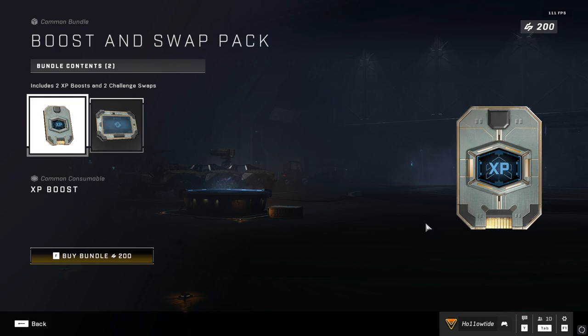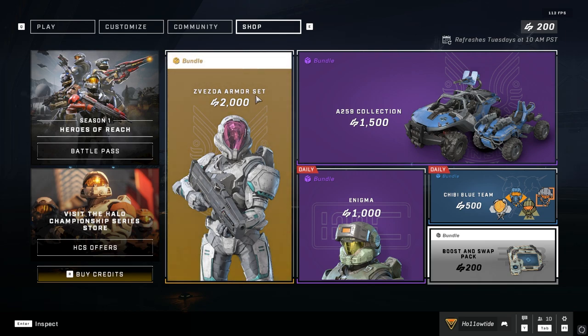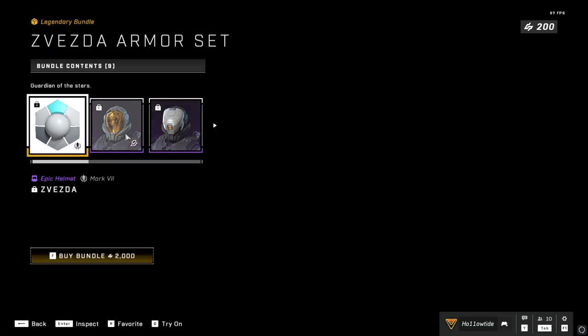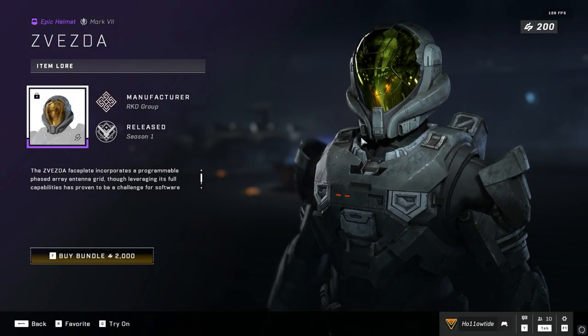Make sure you also use your challenge swaps to actually get challenges done that you would normally do in the game without thinking. You can also get XP boosts from the premium battle pass, but again you have to pay ten bucks. But I feel like if you're interested in leveling up the battle pass anyway, you're probably just going to buy the premium one.